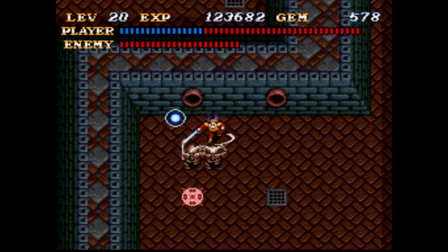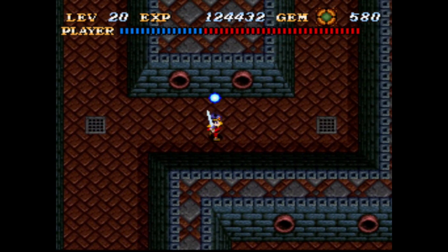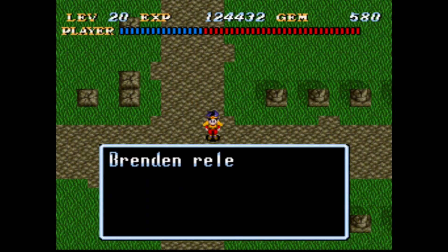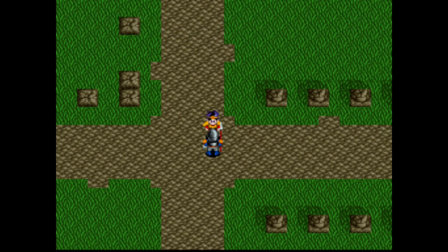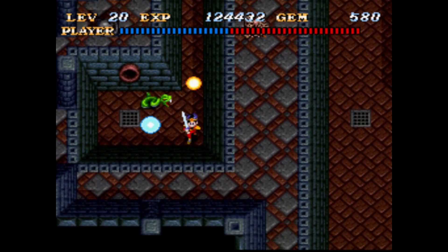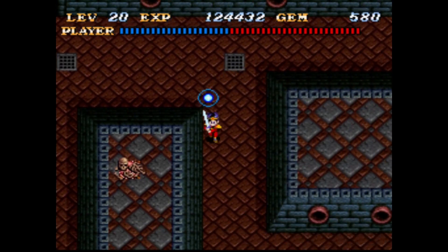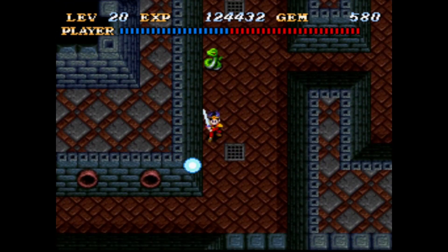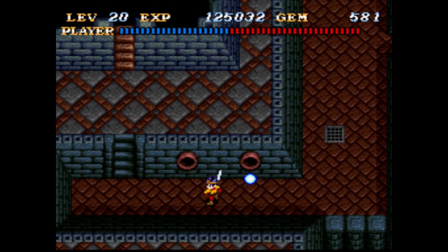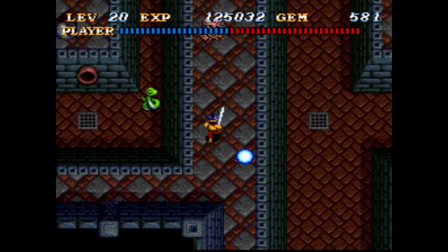Maybe killing these guys from above is actually the ideal way to do it. That opens something up, but I still don't know how to get up there. We released another soldier. I'm still not sure how to get up here — oh, I can probably wrap around. I think the snakes just go side to side. I can wrap around from where I entered the dungeon — that's how I get up here.